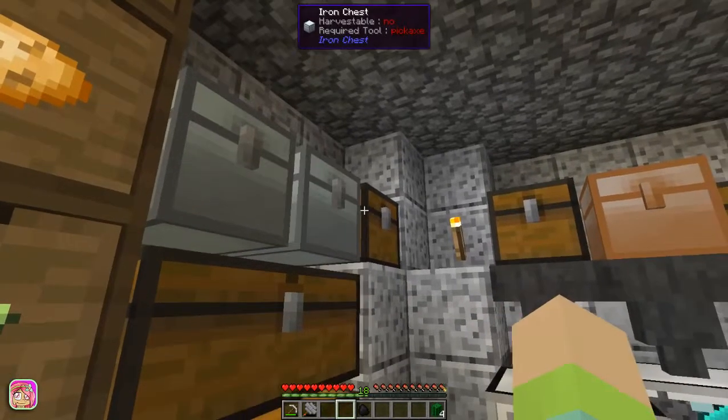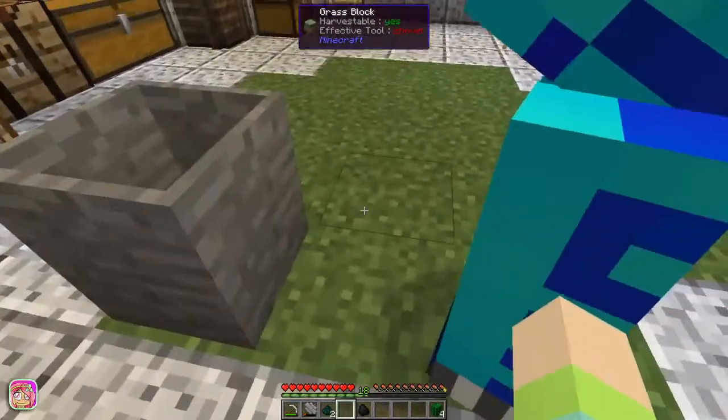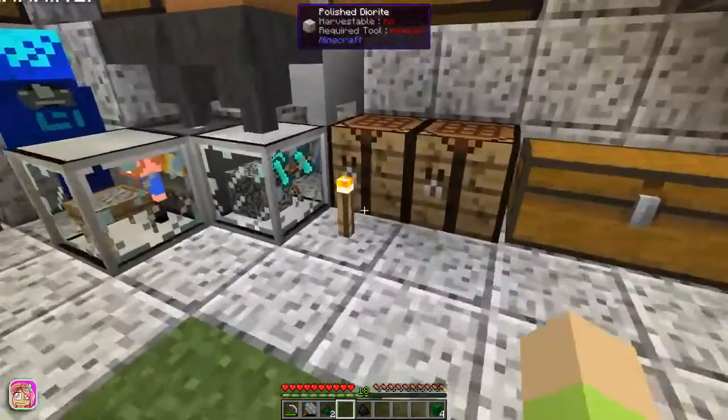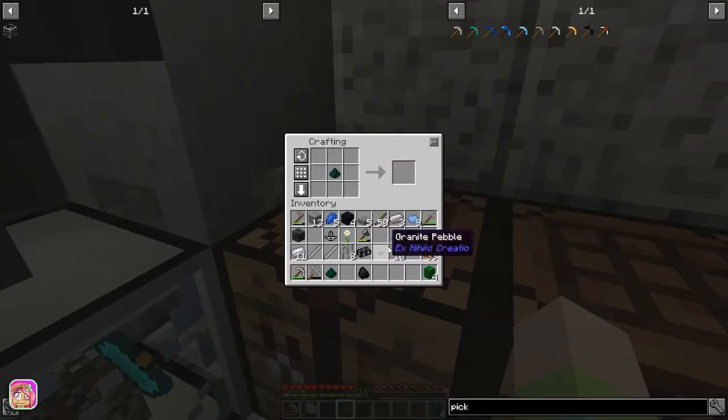We'll use this, and I'll need both of these — ender dust. This is like two episodes now trying to make this pickaxe. You can do it — I believe in you, thank you. All right, diamond around that. All right, another diamond. Let's see if we can make — no, we can't. This is driving me insane because I need an iron bar for the thing.